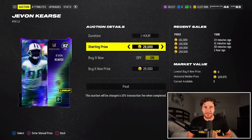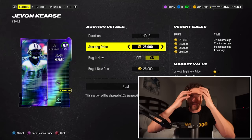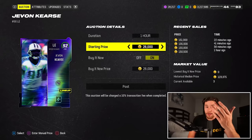Tip number three: if you've got 92 overall cards in your binder and they're auctionable and tradeable, I would sell them off — whether they're on your team or not. For me personally, I've got a 92 overall Javon Curse. I'm going to sell this card off. This man is going for about 150,000 coins. If we look at the market right now, 92s and 93s are basically selling for the same price, so I could sell this for 150K and buy a 93 at the exact same price point.